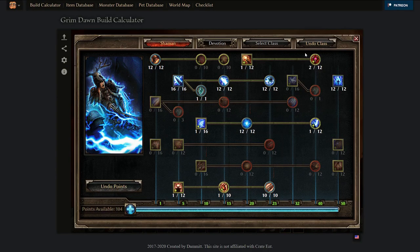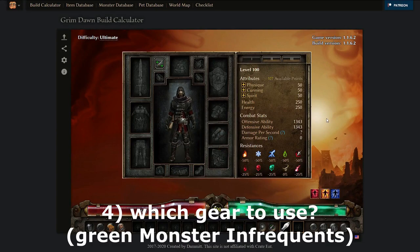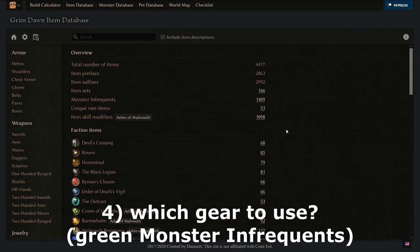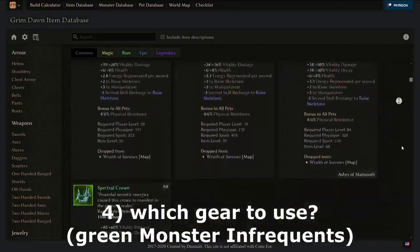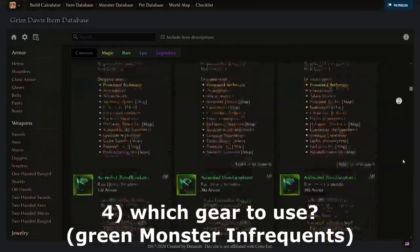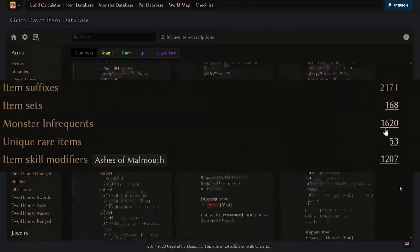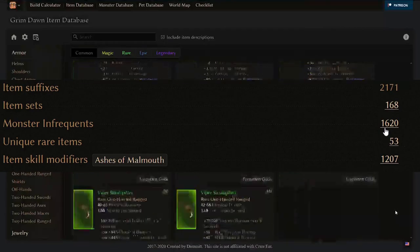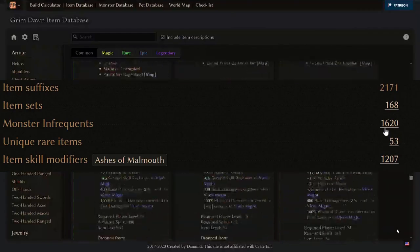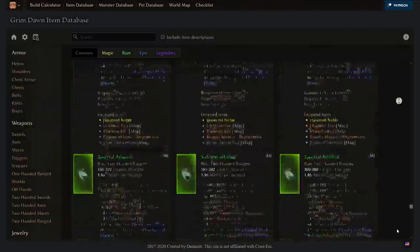Then get your resistance reduction supportive spell, and you're done. Those are two quick examples of the general rule of thumb for leveling masteries. Next, think about which green items — which monster infrequents — are good for your build. Grim Dawn has an awesome system of monster infrequents: items that can only be found from certain enemies, but that also means you can target-farm them, guaranteed to get one by killing that specific enemy repeatedly.